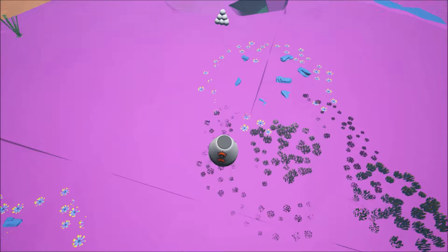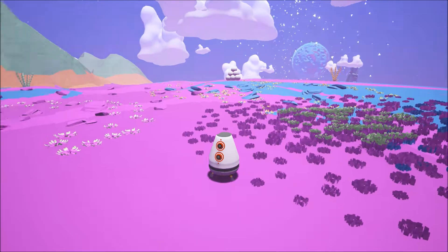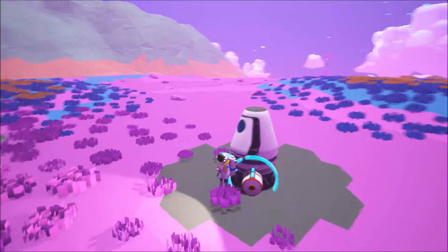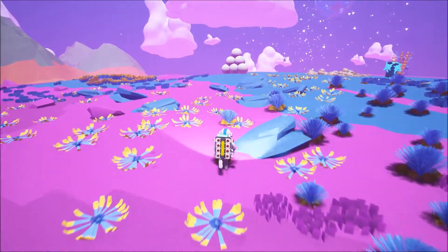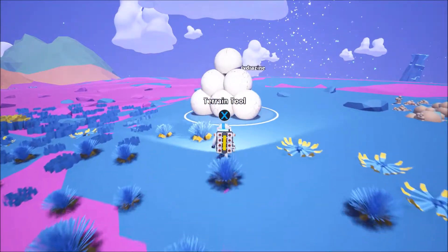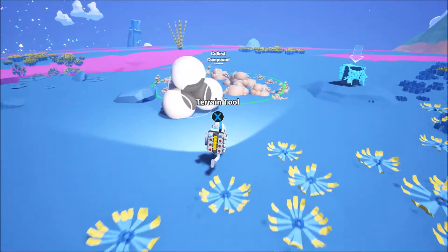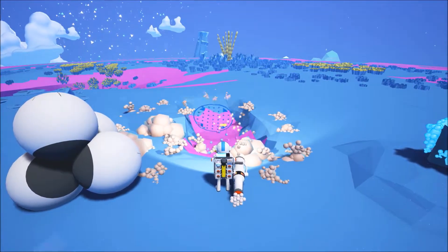We got a really good spot here — we spawned in right near a bunch of resource pods. There's some compound, and we got fuel and aluminum, which is stuff we're going to need. This is actually a really good spawn.